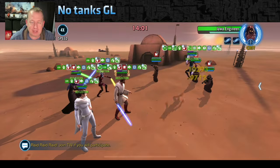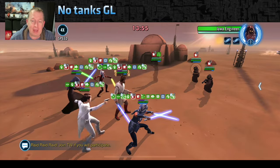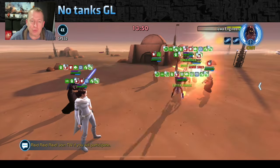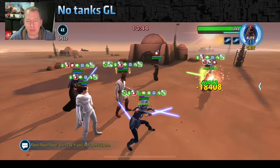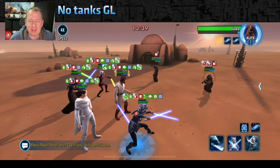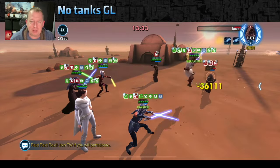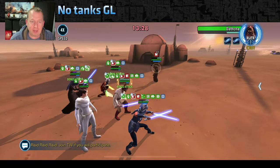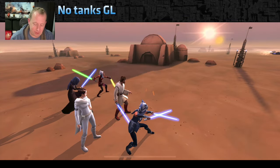Even after killing Scavenger, we still have a bunch of thermal detonators — likely from the event modifier, so it doesn't really matter. We got rid of Nippet and Scavenger, and now we're just surviving and waiting for the event modifier to take out the remaining Jawas. Whenever we can, we kill them using CAT and Kenobi. Kenobi applies Healing Immunity, which is key — otherwise the Jawas recover all their health when their thermal detonators explode.